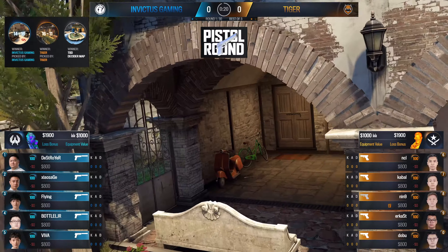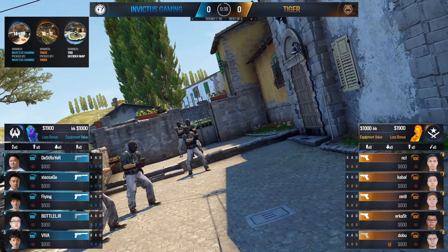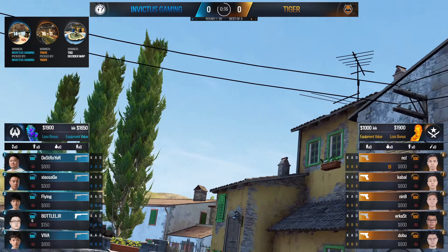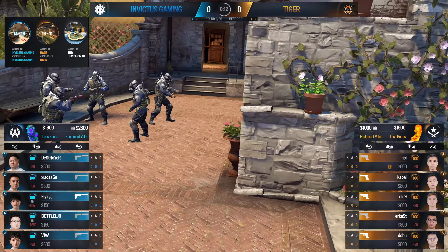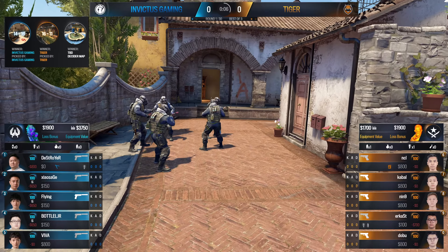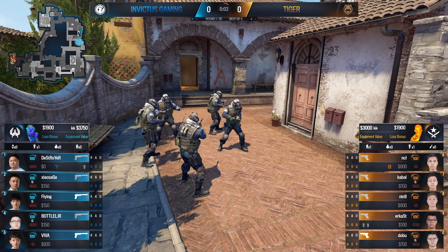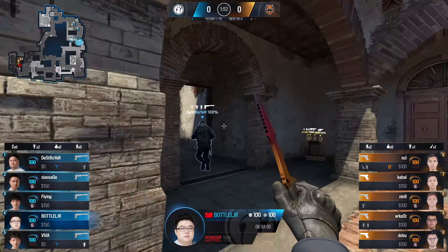There's not a whole lot going on because the knife round has just ended. We're going to see Invictus winning that, taking the CT side as a start, putting Tiger on the back foot. Although based on what we've seen from this region, sometimes it's better to be on the T side, certainly in terms of picking up those rounds. Invictus come into this one CT side Inferno with a kit on Destroyer and everybody else just taking the — oh, they're going for double kits.